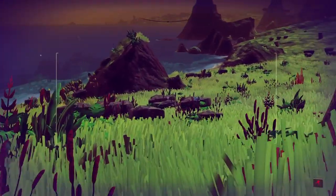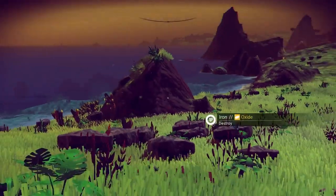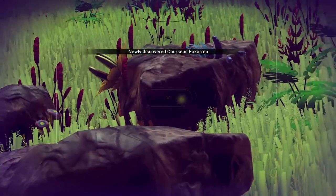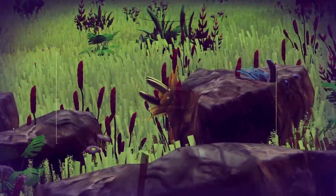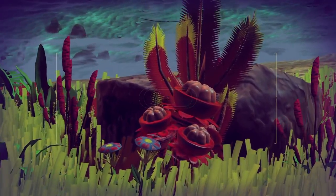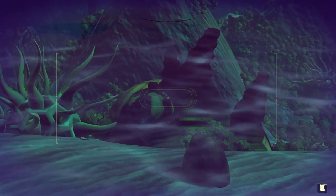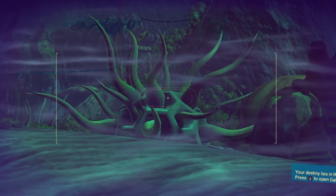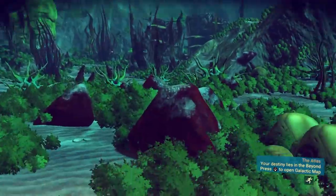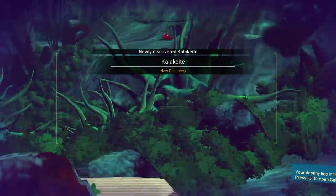Just about every individual object and plant in this game is an individual species that can be scanned. You want to analyze as many plants and species as possible, and water planets are the best places to do this. Start just outside the water and scan all the plants, rocks, and everything that looks like it might be a species in the surrounding area. Once you've discovered about four or five species, make your way towards the water. You'll find the most species in the water in the closest proximity to each other — there are like 500 plants down here underneath the water and almost every single one is its own individual species that can be analyzed and scanned.